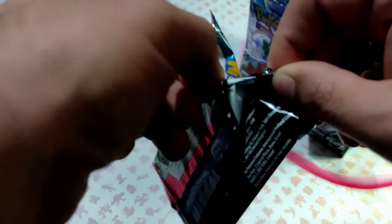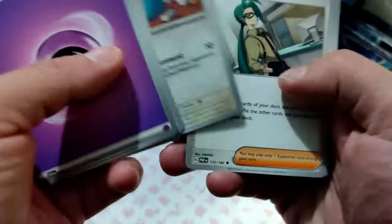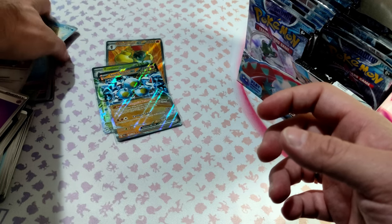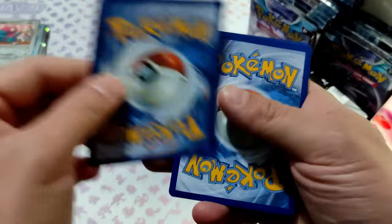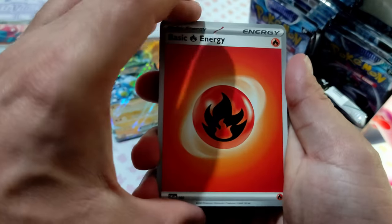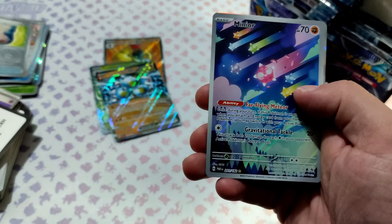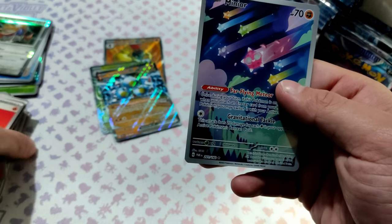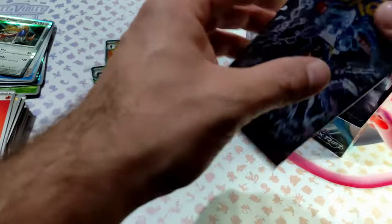Let's continue. Professor Vitaly, Polygon and Groudon. Snorlax doll and Minouar Full Art — that's awesome guys, that's really awesome. Look at the color of this card, it's amazing.